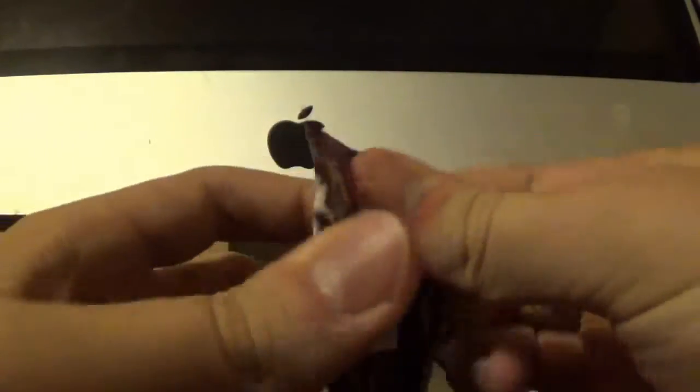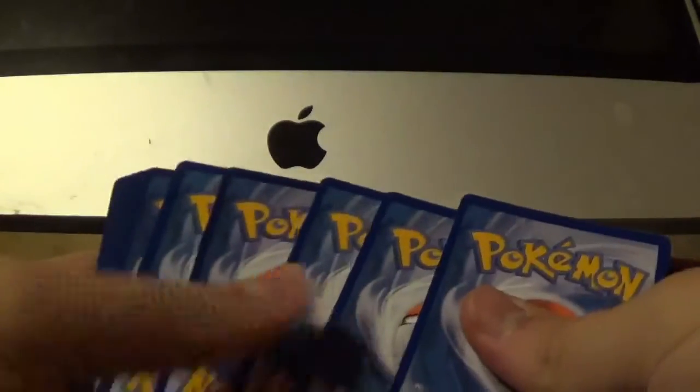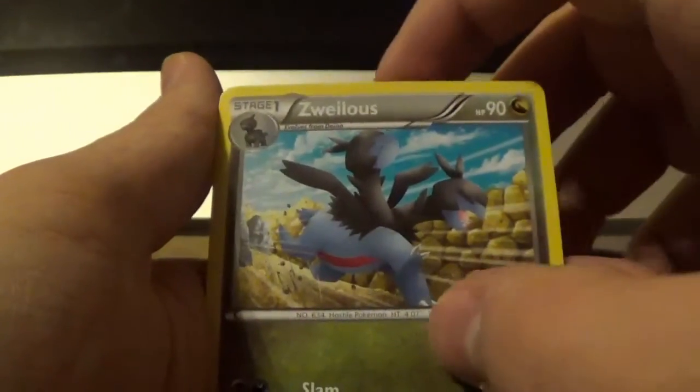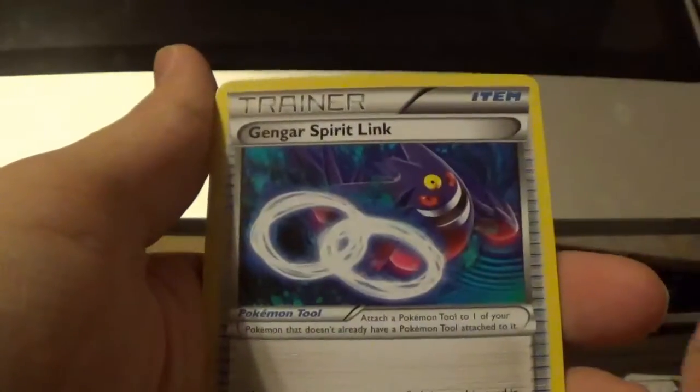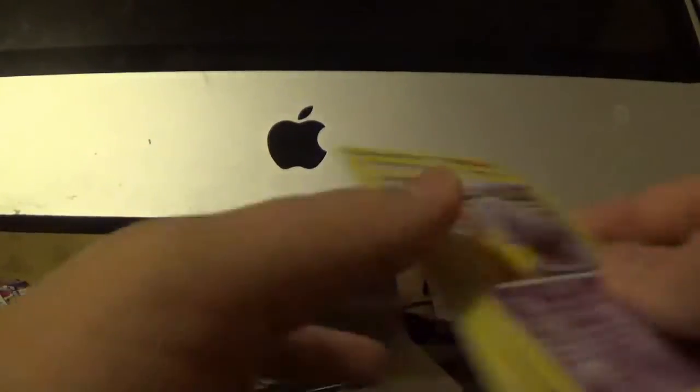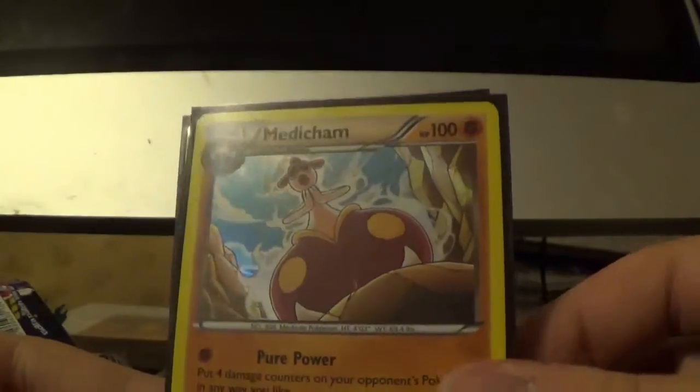Alright, we're moving on to the last pack, which is Phantom Forces. Let's get into this pack — the last pack of this video. This pack starts with a Murkrow, then Whismur, Zubat, Swirlix, Litleo, Zweilous, AZ, Gengar Spirit Link. The reverse is a Boldore and the rare is a Swampert non-holo. But all in all, I think it was a pretty good tin, just because we got the Medicham holo. So it wasn't terrible — I've had tins where I didn't get anything, so I'm at least happy with that.